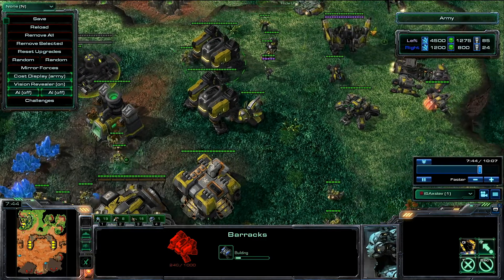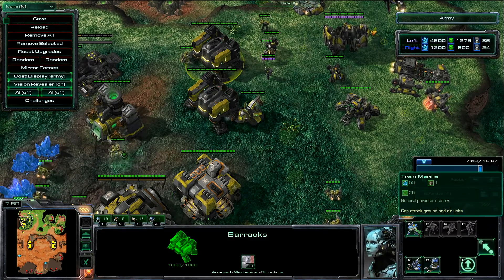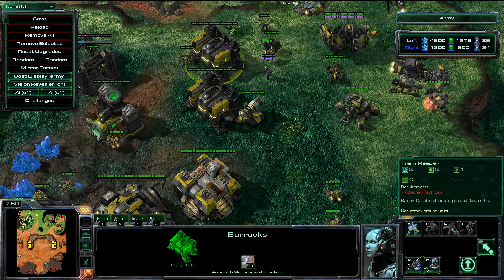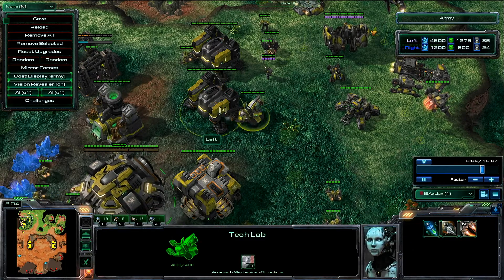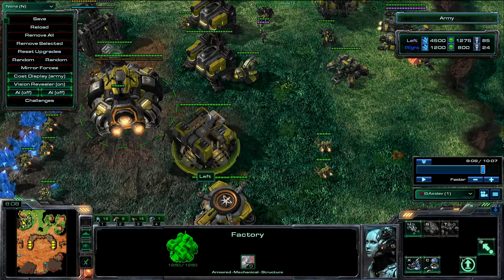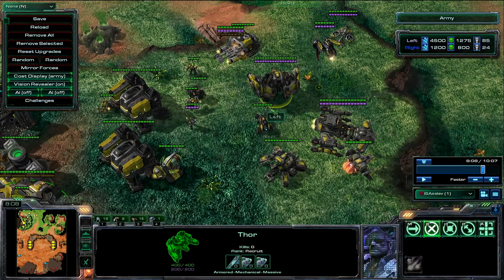Once you get your barracks, your primary unit for Terran is going to be the Marine — your general all-purpose infantry. There are other units the barracks can produce, but they're grayed out because you need to build a tech lab first. Once you build that tech lab onto your barracks, more and more units get unlocked. As you progress in the game with Terran, you can build additional production structures like the factory and the starport, which allow you to get even bigger units.